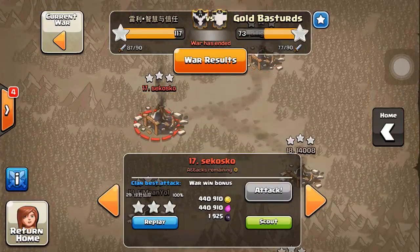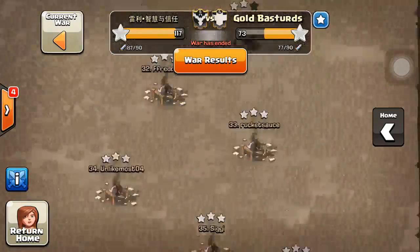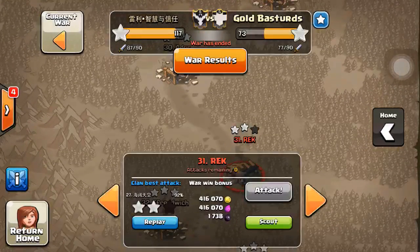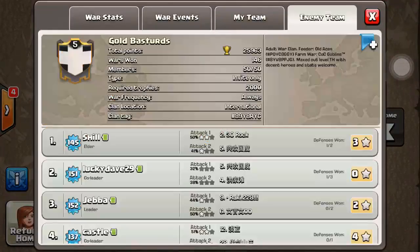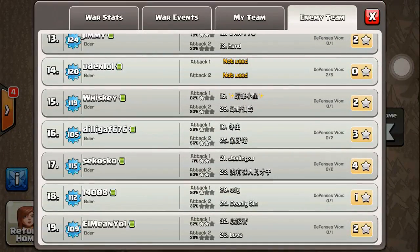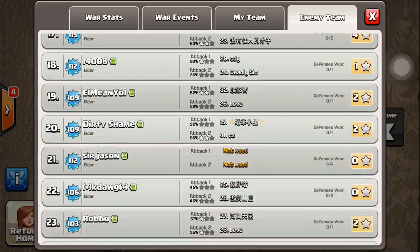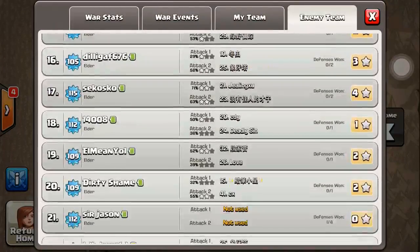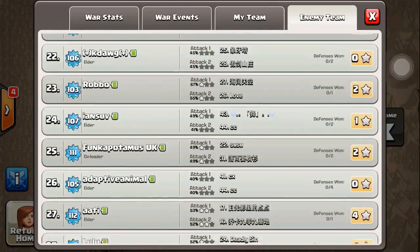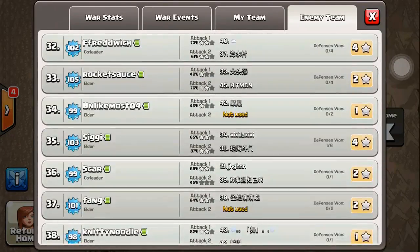I'm going to show you a three-star Town Hall 9 strategy. For three-star Town Hall 9 we did a pretty good job - we wiped out almost everything, missing only one base. We got 92% on that. Starting from number 15 in the war are Town Hall 9s. Number 16 had two attacks, 17 two attacks, 21 had four attacks, 22 twice, 24 twice, 25 twice, 26 four times, 28 four times, and enemy number 35 had six attacks.